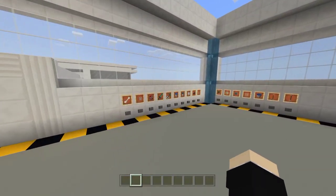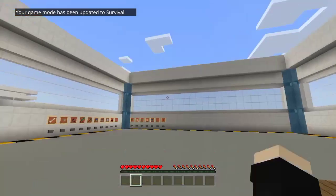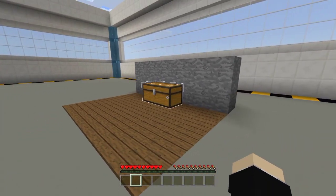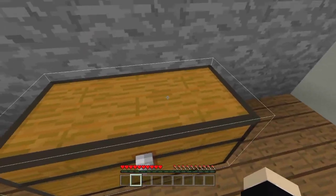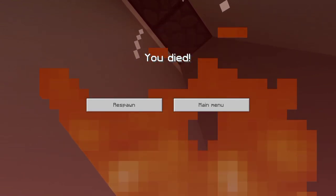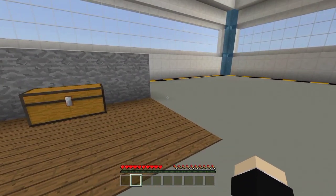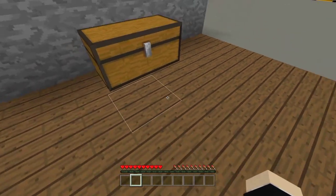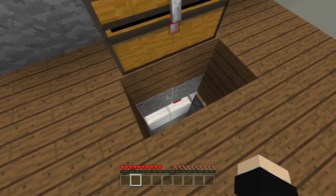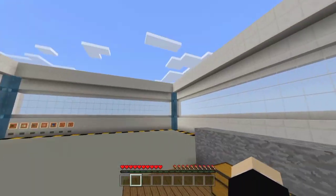I'm going to set my game mode to survival first so you can see this is working. If you're a normal person and you see a random chest, of course you'd go open it — and oh my god, look at that! So as you can see, if you open the chest it triggers a trap, a two-by-one opening right here. It's pretty cool and pretty amazing.